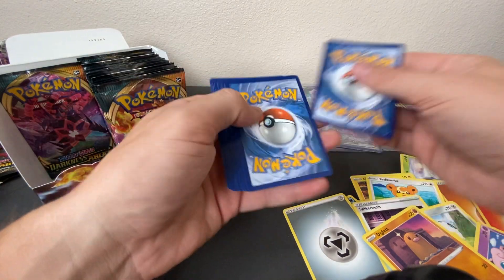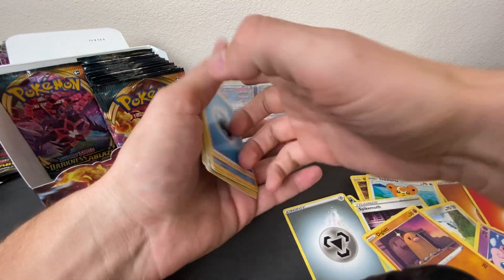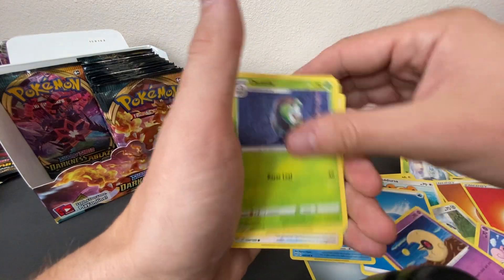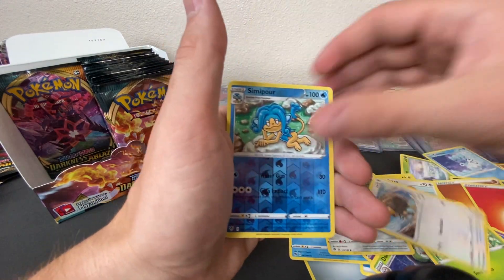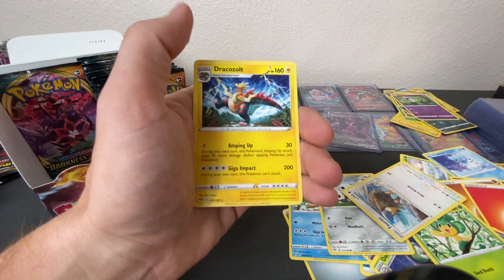QR. Next pack: Water, Simipour, Lunatone, Dartrix, Aran, Rookity, Wishy-washy, Pantsage, Tauros, Simipour Reverse Holo, and a Dracazolt.